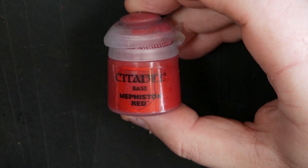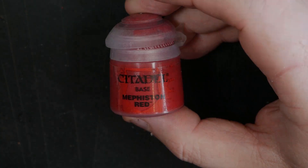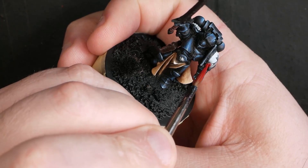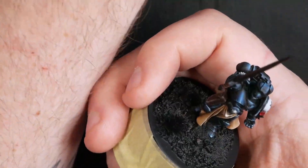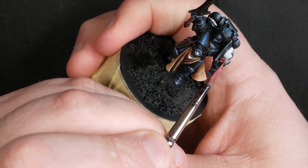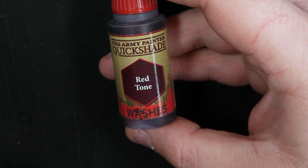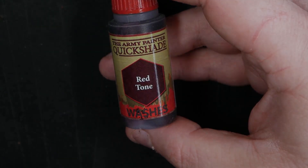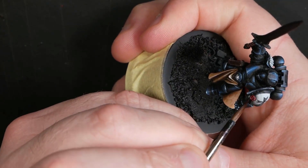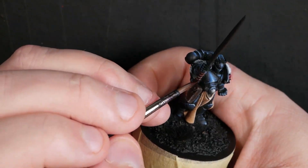Now a quick bit I want to race through — some Mephiston Red. We're going to go and just grab that purity seal on the shoulder pad, knock in some Mephiston Red, then mix it into one of our bone colors and knock in some highlights over the top — very simple, very straightforward. A quick bit of Army Painter Red Tone to go over that — this is what gives it that sort of waxy semi-gloss look. It also just tempers a bit of the redness out of the red and pulls it more towards a red-brown hue. Red Tone is a really nice wash.